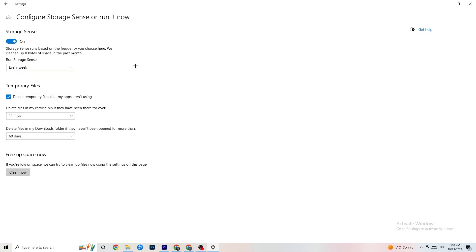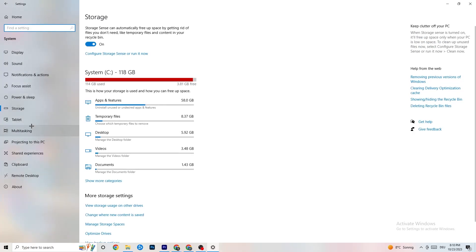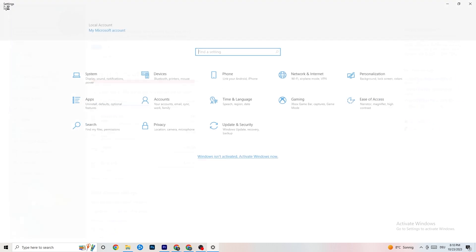Click 'Clean Now' — it will clean every single trash file currently on your PC. I won't do it here because it takes a while, but do run it. Then go back and click on 'Apps.'